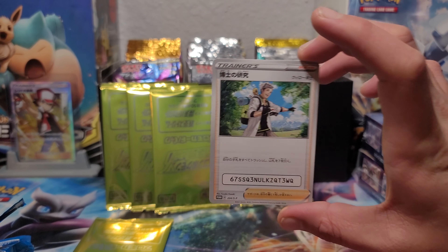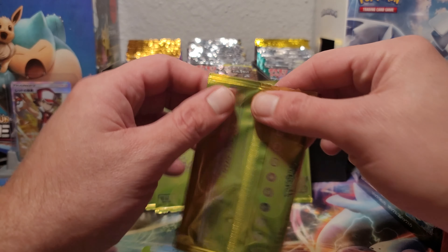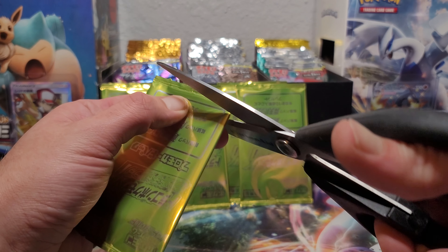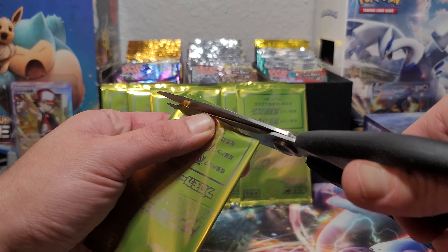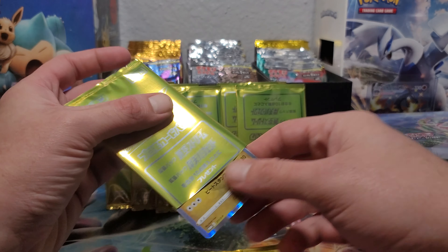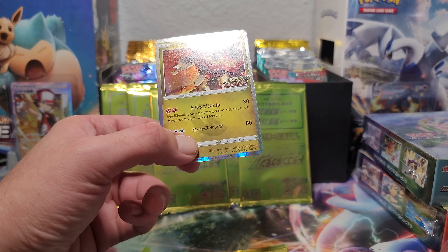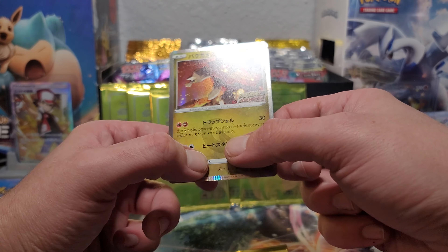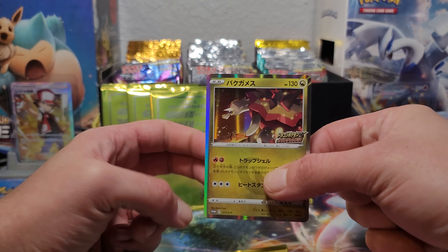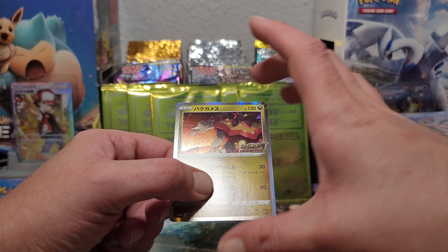So they did give us the Professor Research — that's gonna be the Japanese set. I'm not sure if that's gonna work for Pokémon GO. I know some people were trying to pull this. We do have the Professor Research English version too. We'll go ahead and see if this code works. Looking at a little holo action — I like the borders on it. It's a little different than the normal ones. I think the dragons will have a little dragon picture reflected in the background.